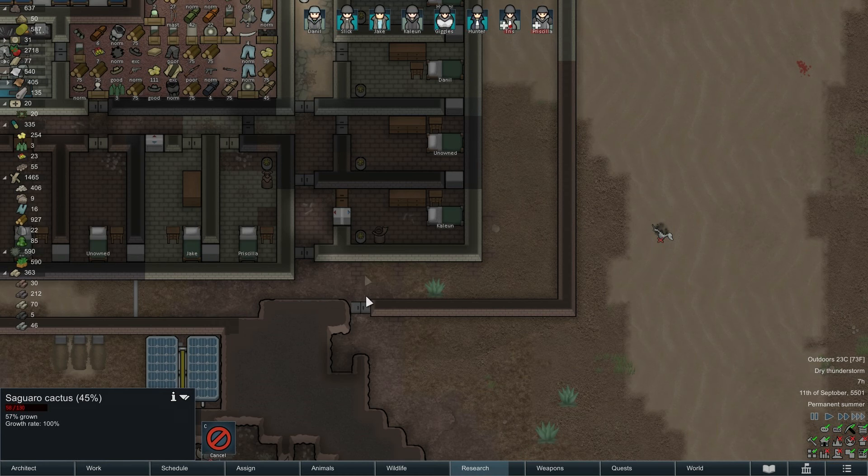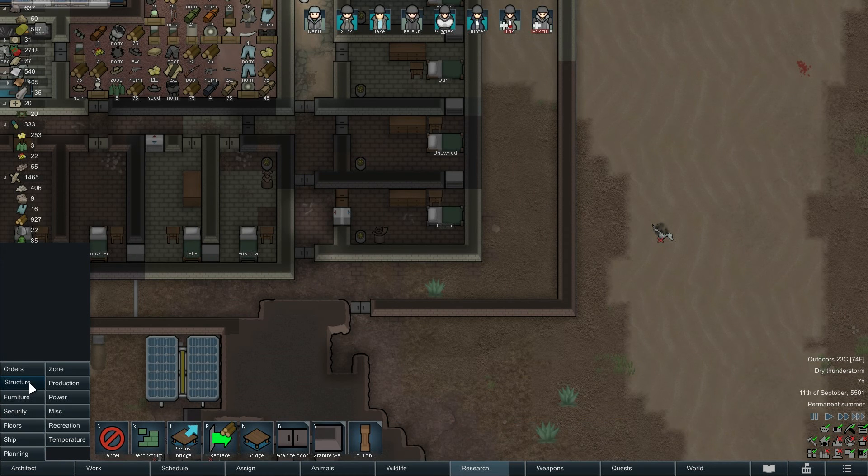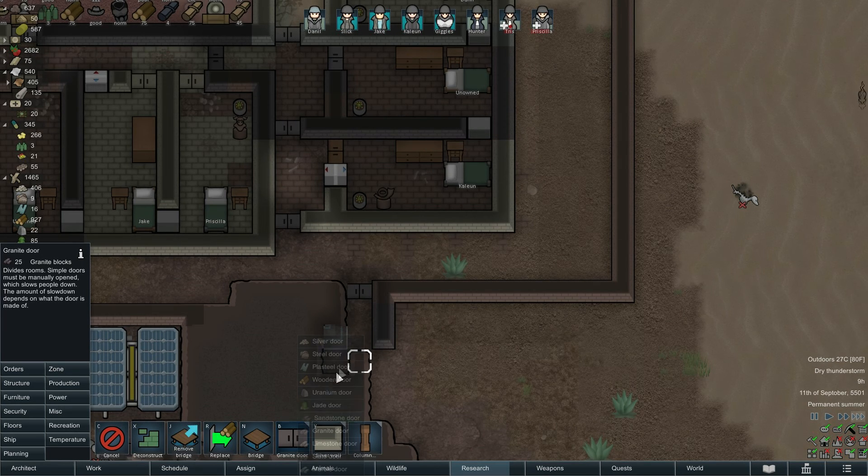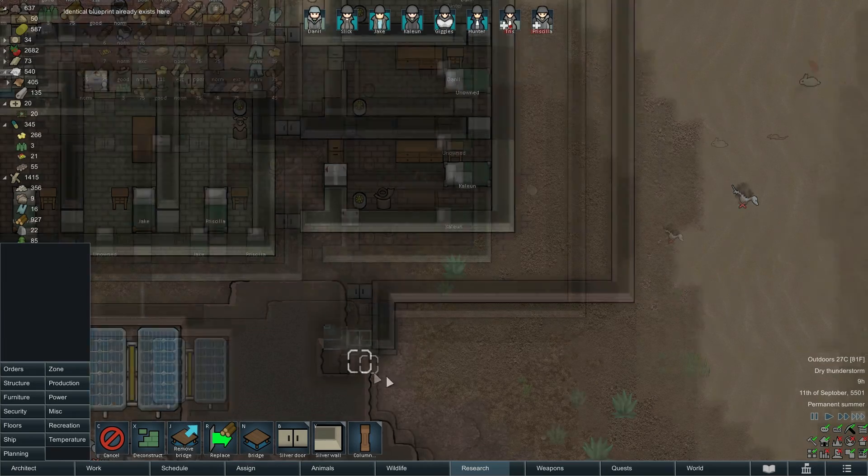I'm not comfortable about this door being not air-locked, so I'm going to sort that out for a start. Granite wall, granite wall — let's mine that — and then granite wall there and a door there.